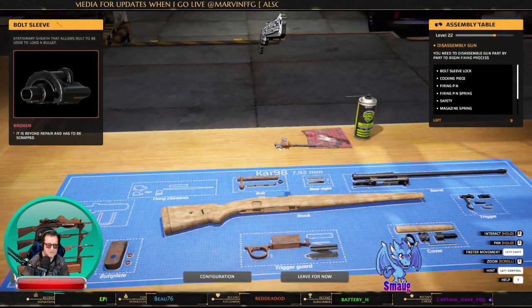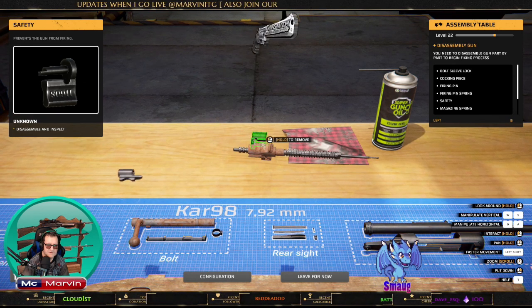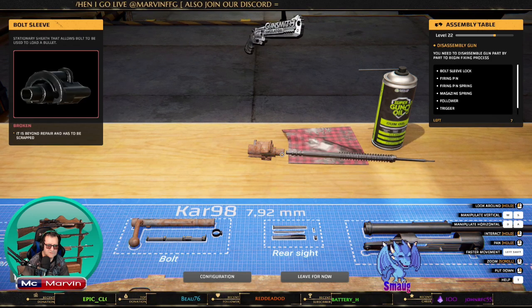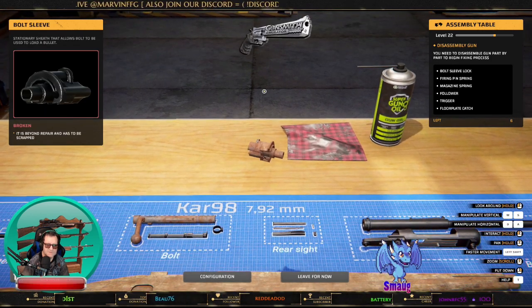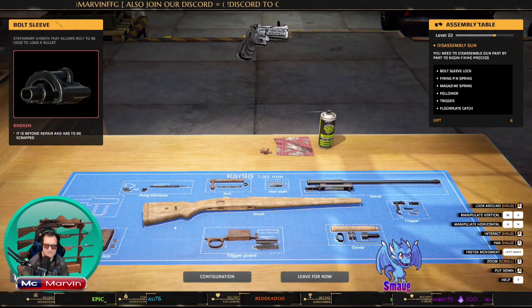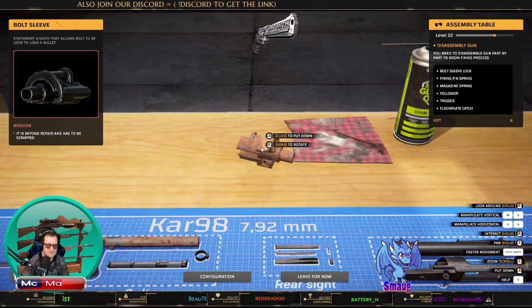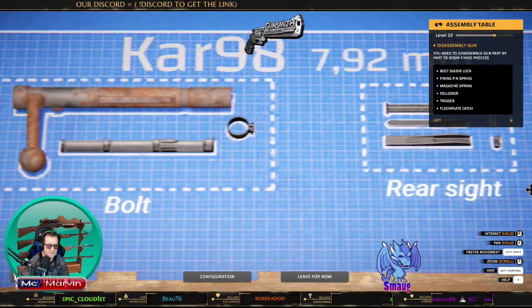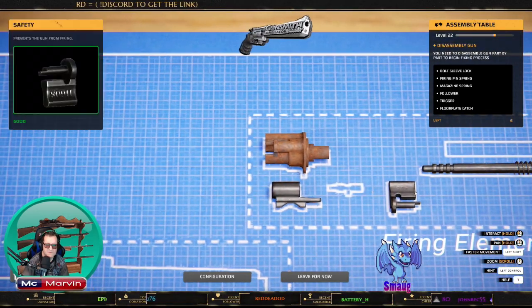Some things you have to pick up and some you can do on the workbench. Some of these parts look rusty — they're not broken. We'll probably sandblast them, then oxidize them, and give them a whole new lease of life.